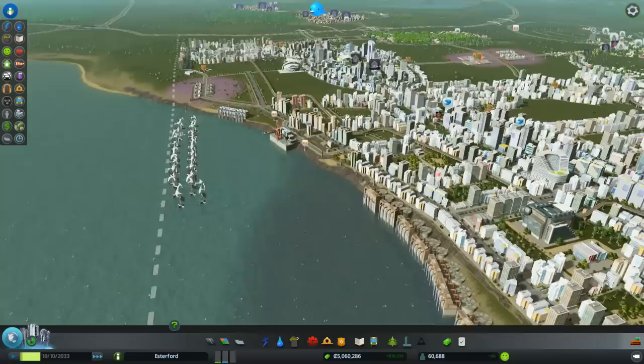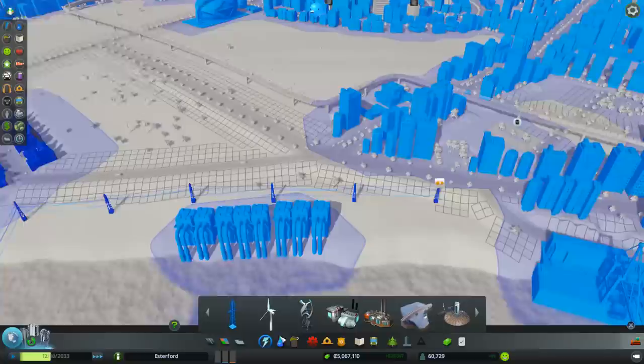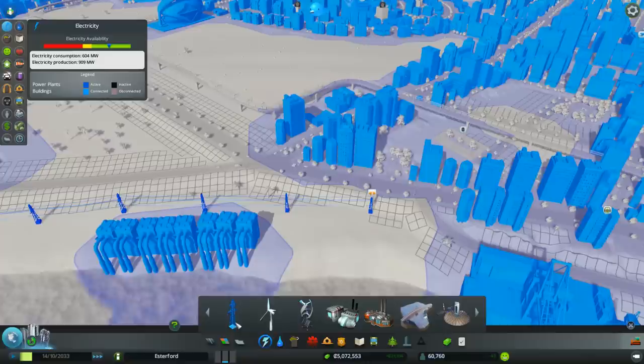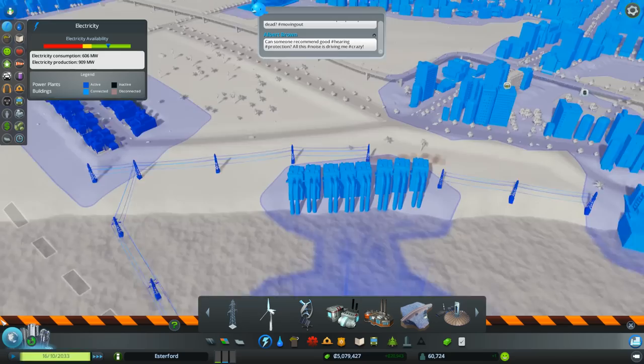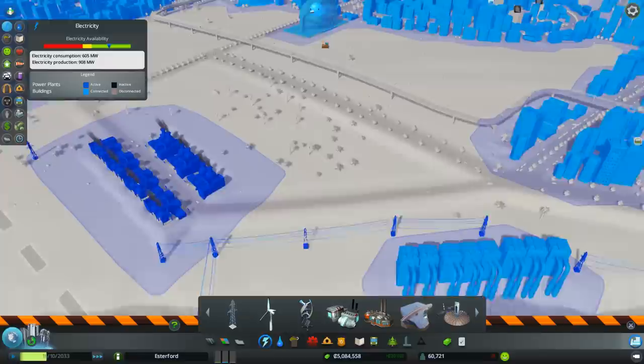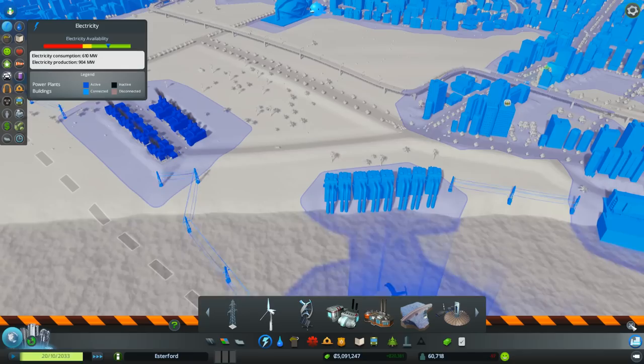I should probably check these power lines over here because I think we don't really need these. I can hook this up across there and then get rid of these - this is actually hooked up to that and that to that, so we actually don't need those connections. Cool, tidying things up as we go along.